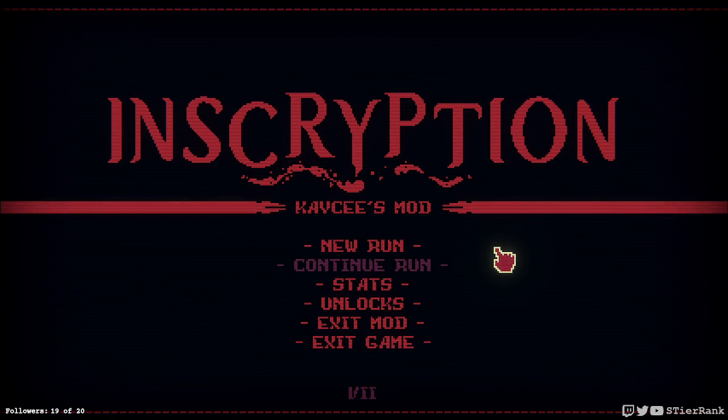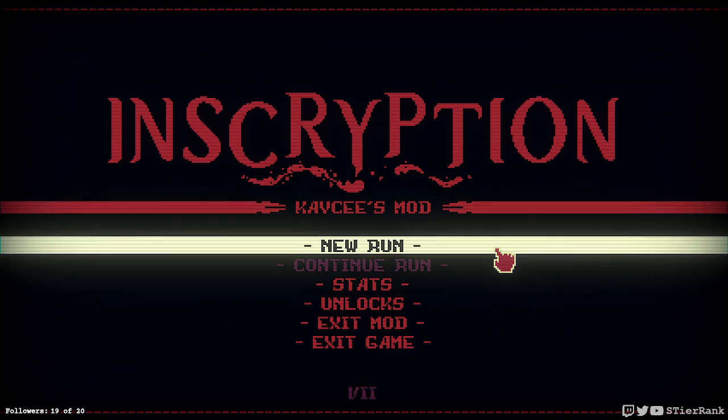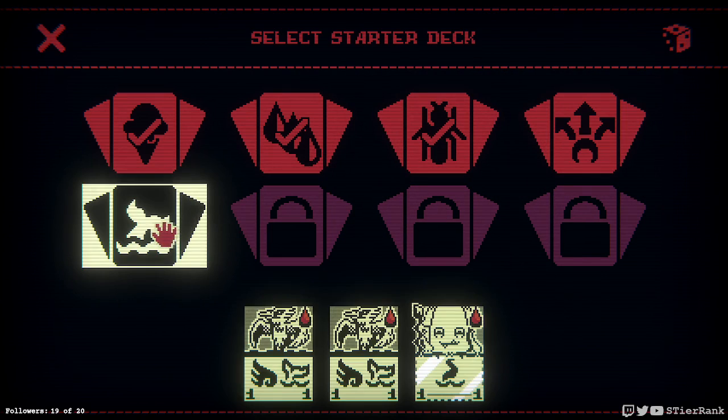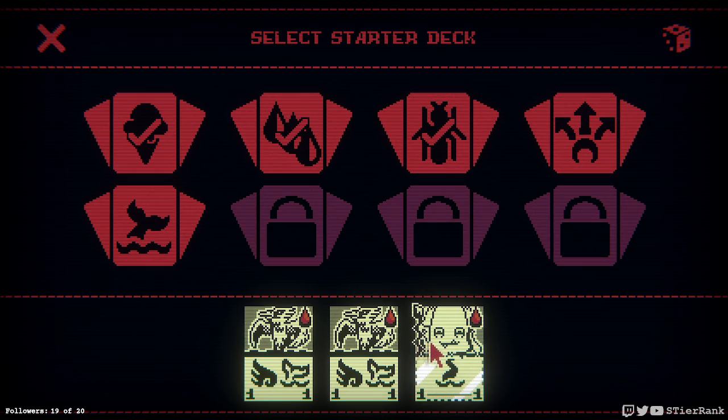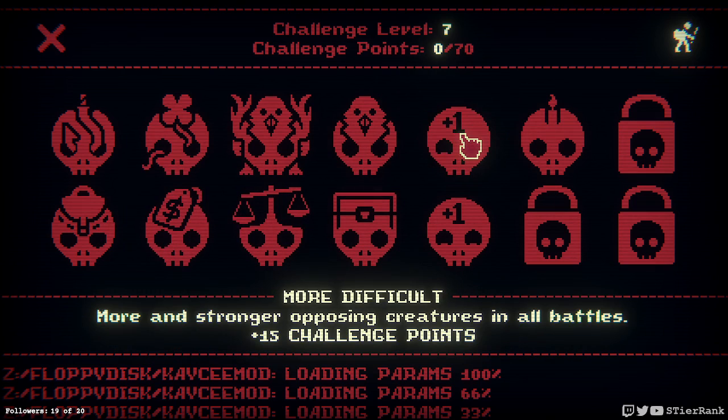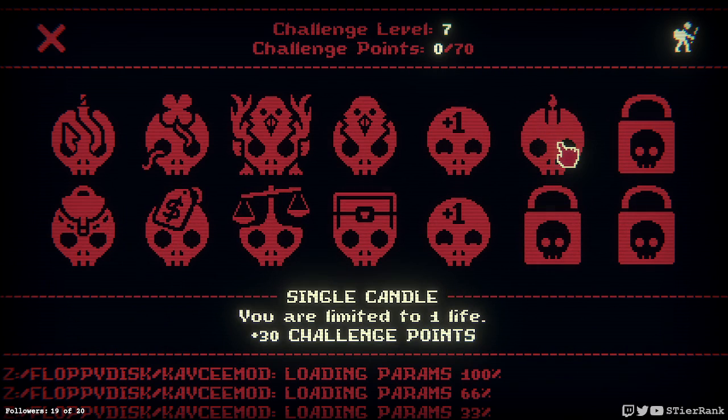Hello and welcome, this is S-Tier Rank and today I'm going to be playing some more Inscryption Casey's mod. Let's go ahead and get started. I think I'll go with — I don't see a lot of need in this kingfisher set, but I'm kind of curious what this strange looking card is, so let's try it out and see what it is. Don't know if it'll be a good choice or not, we'll see.